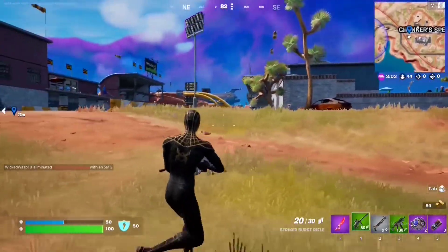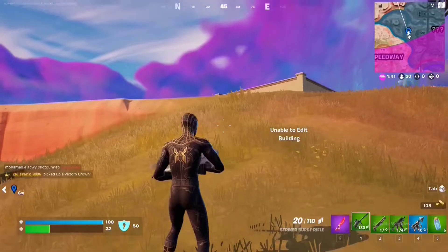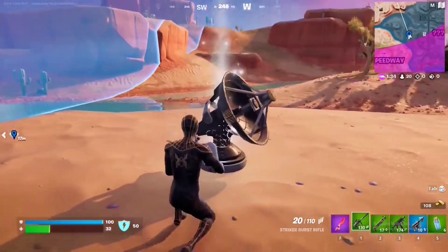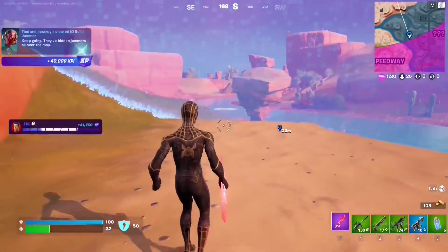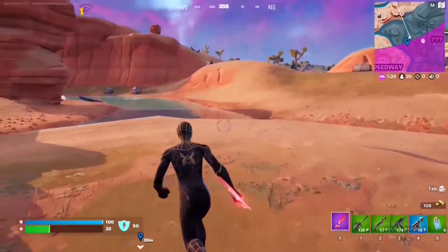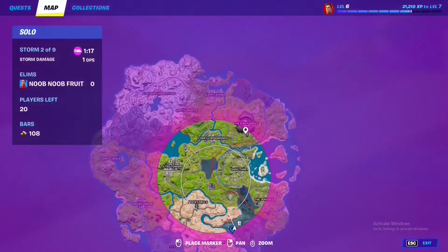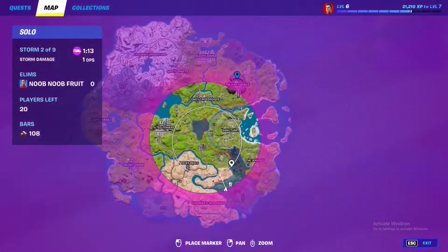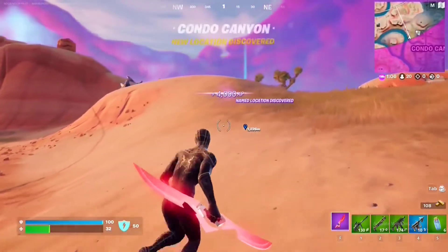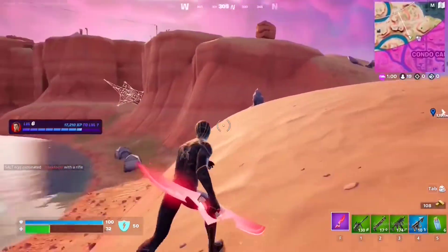Stage 2 is to find and destroy a cloaked IO bell jammer. There's one right here — you can tell where they are by the dish icon on the map. It appears when you get closer. Just destroy it — as simple as that. There are a lot of them around the map. Whenever you see a dish icon and get close enough for it to reveal itself, destroy it and the quest is done.